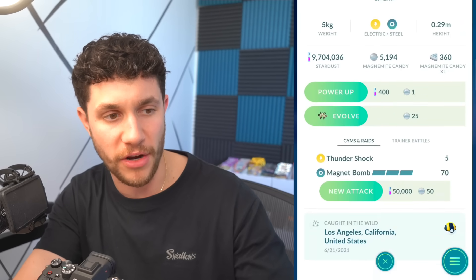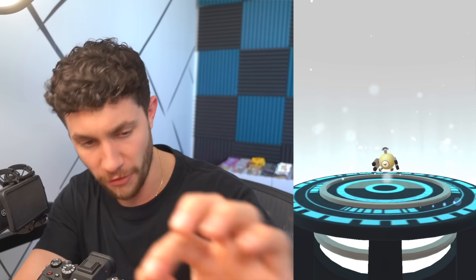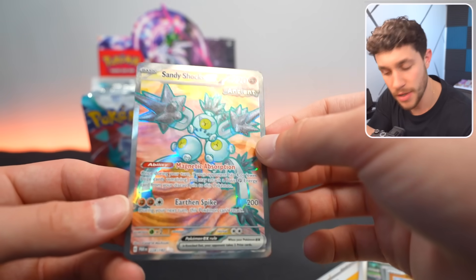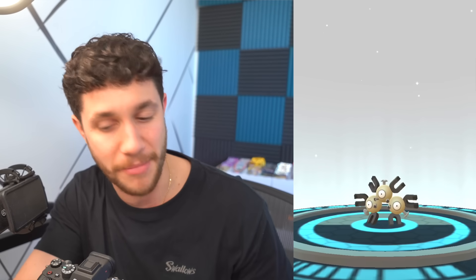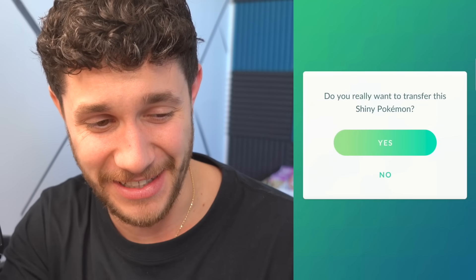We're going to take this one that I caught in 2021, just randomly in LA, and evolve it. While it's evolving, we can check out the art on this Sandy Shocks EX — this is so nice, such a pretty card. And there's our shiny Magneton. I will not transfer a Hundo, because those are more rare than shinies. So we'll transfer the 171 CP — our first shiny transfer of the day, shiny Magneton. Goodbye. Gone.